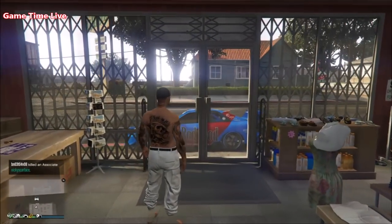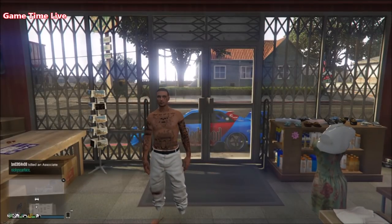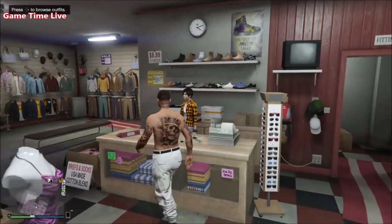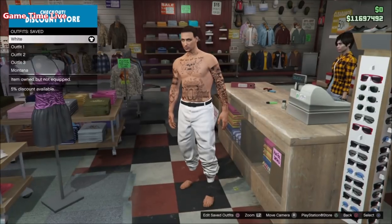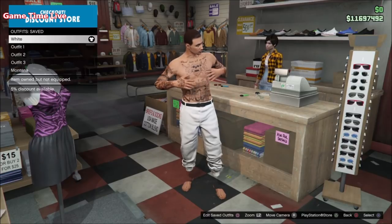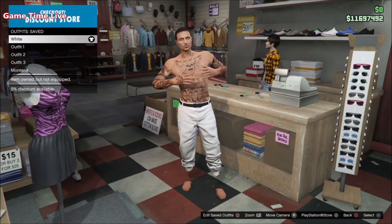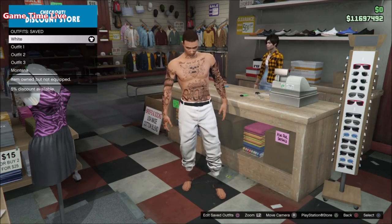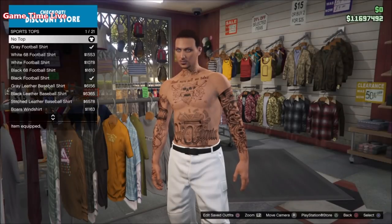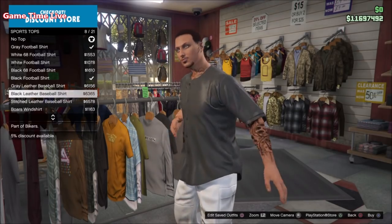Once you're back on your male character, you need the white joggers. The only way to obtain the white joggers is with the director mode outfit glitch. I got these joggers really quickly using the joggers method — I'll link that video in the description, it'll show you how to get those white joggers easily. Once you've got the white joggers, remove the shirt and shoes and save it on slot number one.